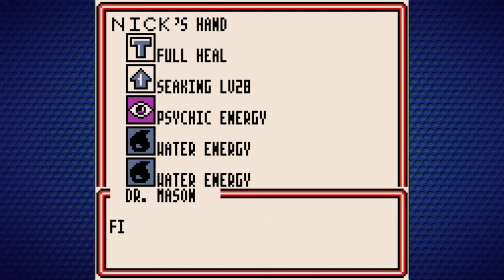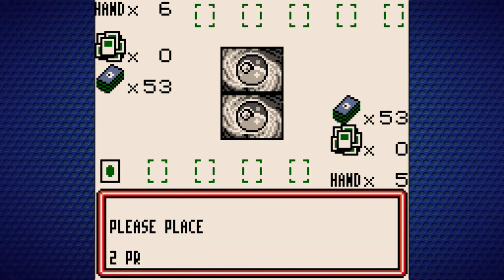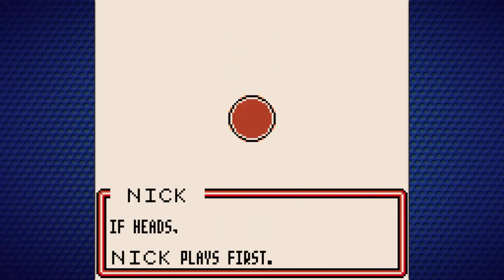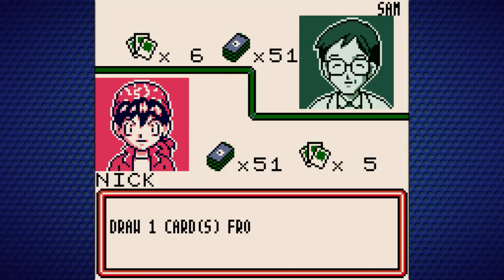When you have no Pokemon to put on your bench, press the B button to finish. Now placing the prizes — please place two prizes. That means this is going to be a relatively short game — you need to knock out two of your opponent's Pokemon to win. Then there's the coin toss. There's a lot of RNG in this game — a lot. So we're going to go first.